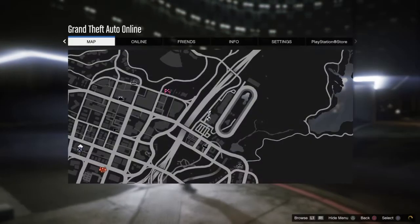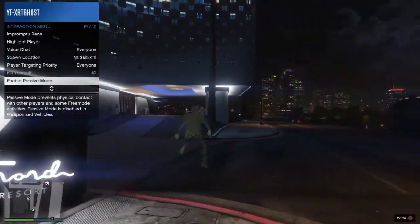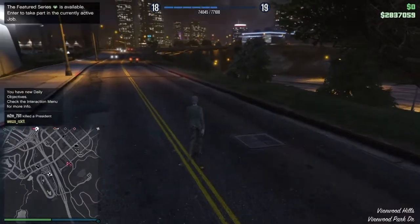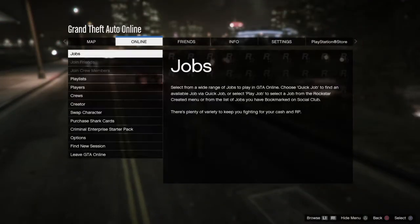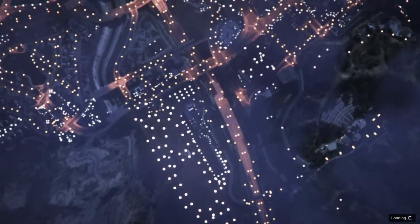What you guys want to do is head to any clothing store on the map. However, if the clothing store does not pop up on the map, just find a new session. Like if you don't see the icon on the map — as you guys can see there are no clothing store icons on the map — just find a new session and then head to the clothing store when it shows up on your map.